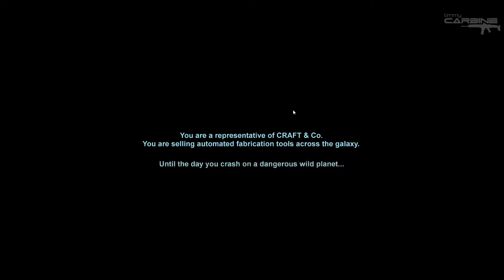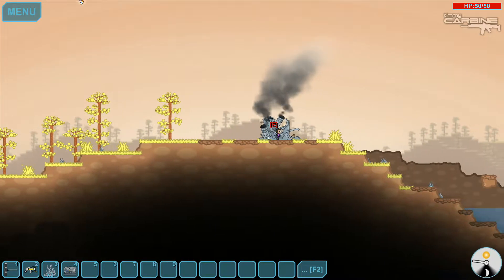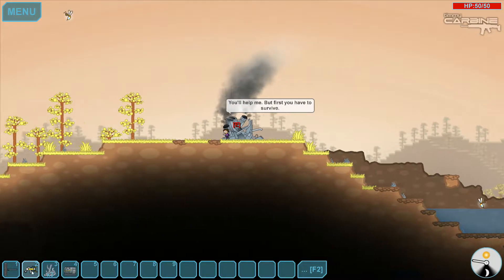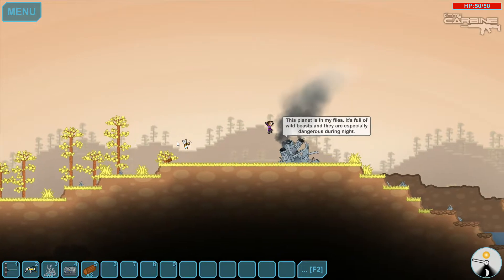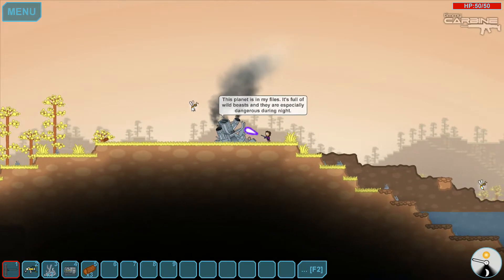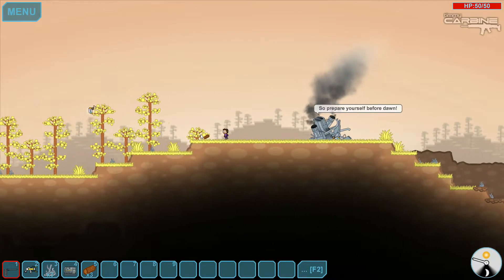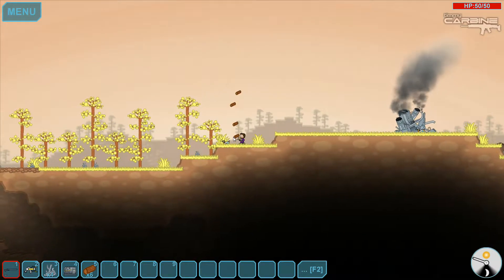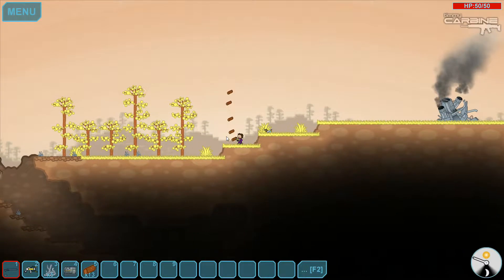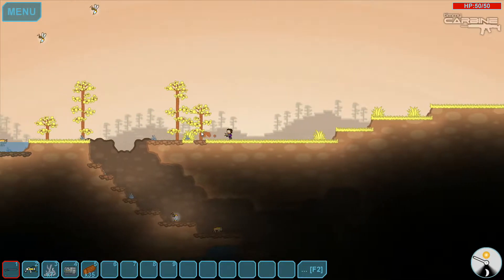So there we are selling fabrication tools across the galaxy until the day you crash on a dangerous wild planet. Here's our ship - we've crashed. We've picked up a miniaturizer which will help us gather some resources. There's a scary bee there, I'm going to have to shoot him. Okay, so he's down. When you actually kill a type of alien, they will attack you at night. So now that I've killed that bee, there's going to be a swarm of them attacking us tonight.